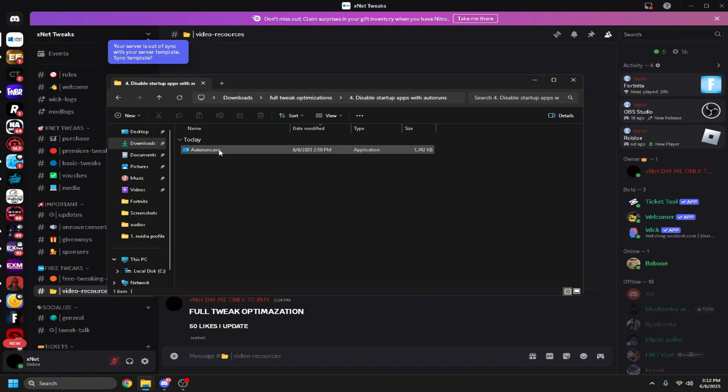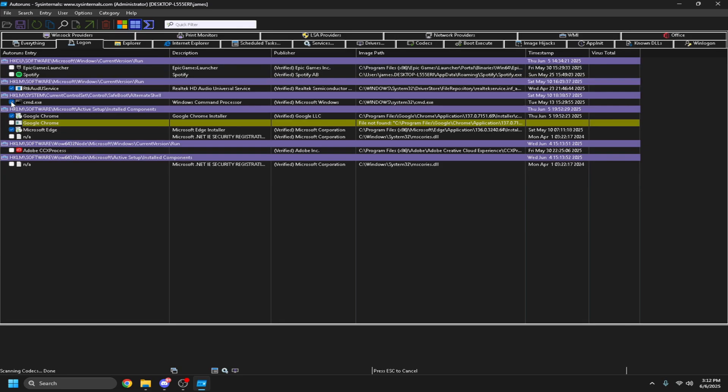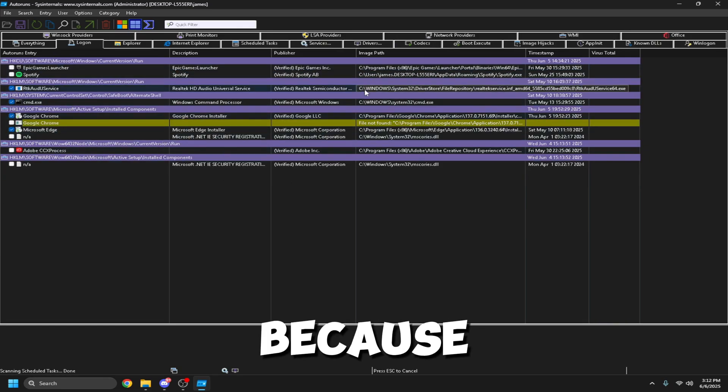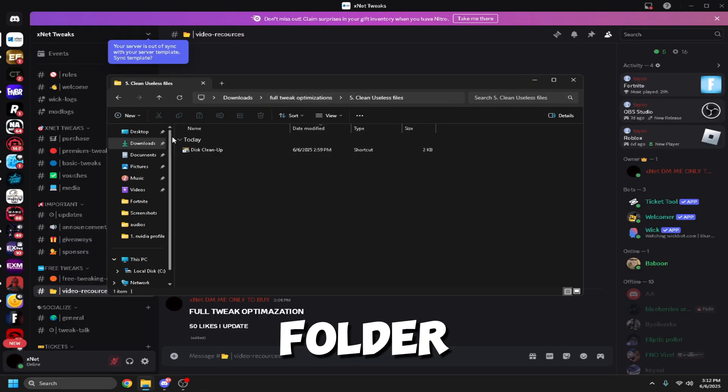Next, double-click to open Autoruns. Go to the Logon tab and disable everything you don't need. Be careful not to disable anything you don't recognize, as you might disable something required for your computer to run. After that, click Exit — you don't need to save.